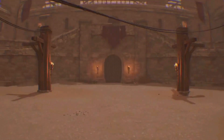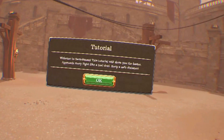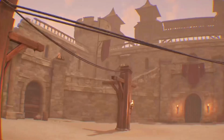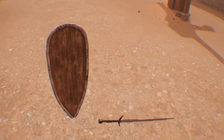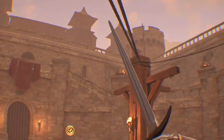Welcome to Swordsman. This tutorial will show you the basics. Approach every fight like a real duel — keep a safe distance. Here's our weapons. We can use telekinesis of course to grab the shield and the sword.